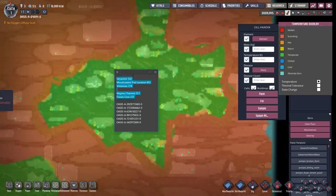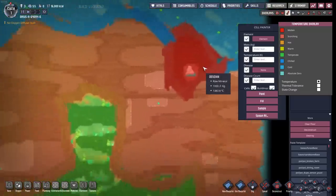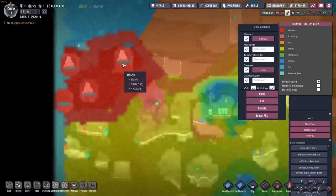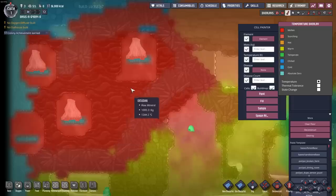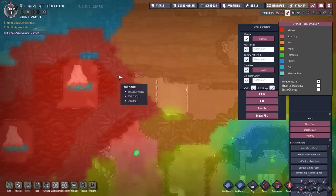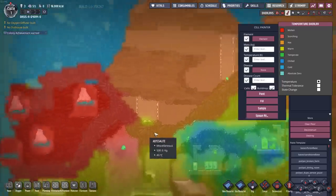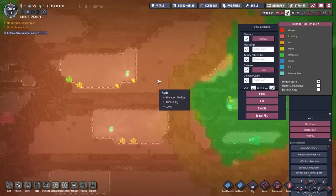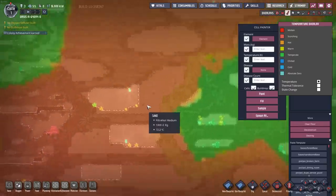You guys voted on what world traits to have. The first one is geoactive. We also have miscalculated pod location, extra volcanoes, and then frozen core — magma channels and frozen core were so close together that I went with frozen core. Looking around the map, you can see different areas with volcanoes, giving us many opportunities to tap into thermal generation. However, it does expose the map to situations where a volcano might not be behind abyss light and bleeds heat into the base. It could be terrifying — digging through sand that suddenly goes from 70 degrees to several hundred degrees because there's a volcano above it.